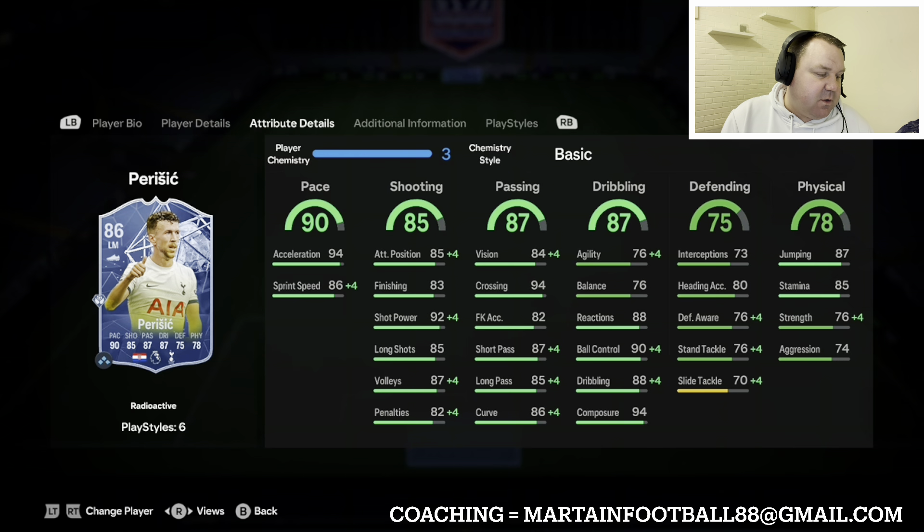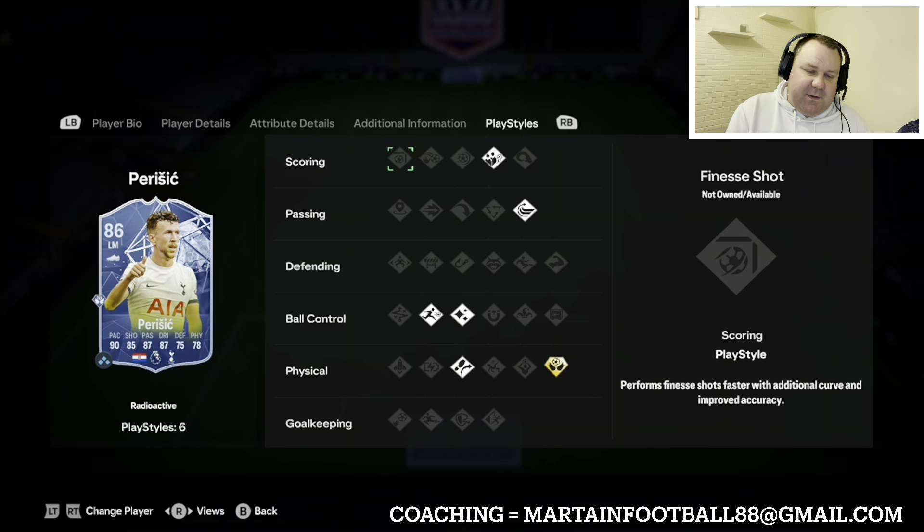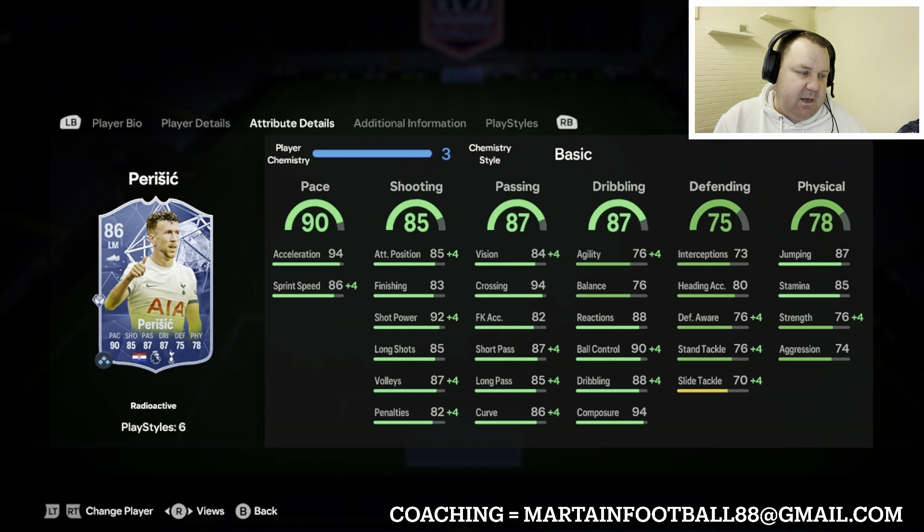Out on the left we've got Radioactive Perisic at around 25,000 coins. It's an extremely well-rounded card with really good stats in key areas like composure, very good pace, and good shooting as well. He's got five star weak foot which is the key reason I've got him in there. I could have easily put Son in, but I wanted to come up with something different, so Perisic will do a very good job.